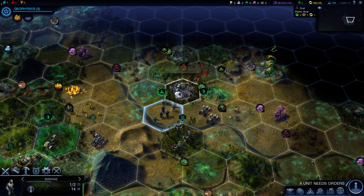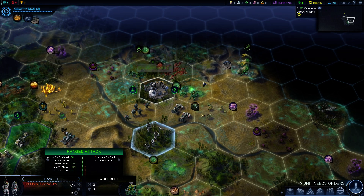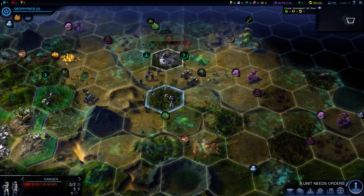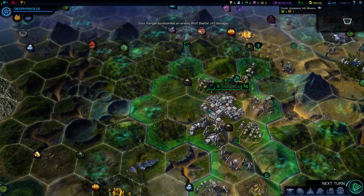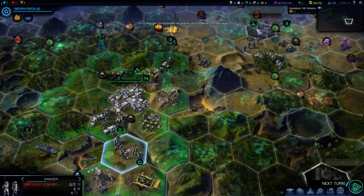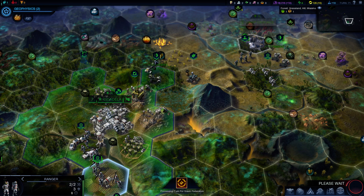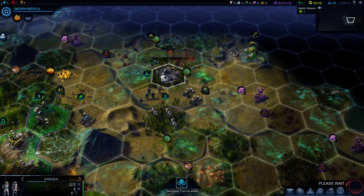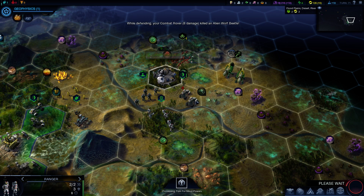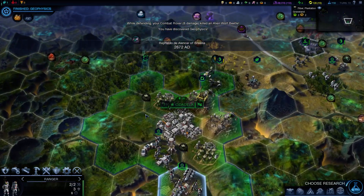Mr. Marine, you're gonna hang out. You are going to shoot that guy. Looks like we're good on turns — two more turns for Geophysics. That's what the military man wanted. More science. Got a deterrent early.